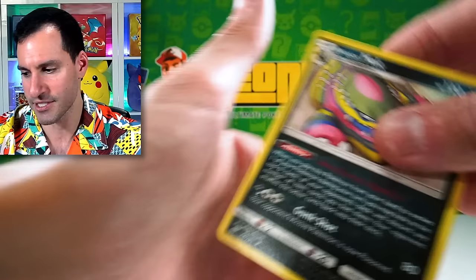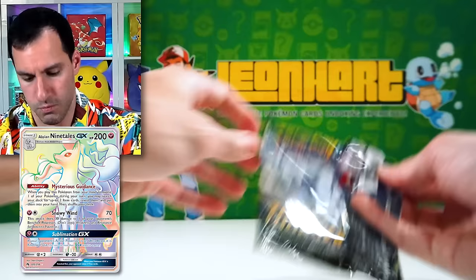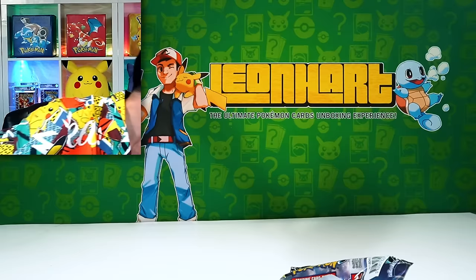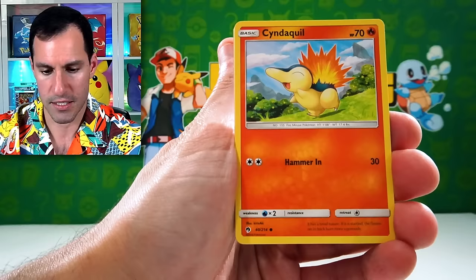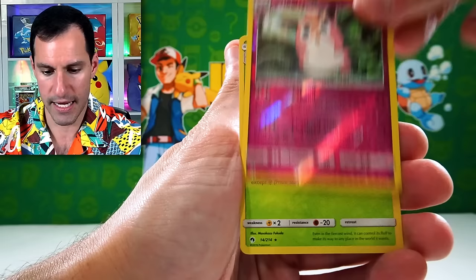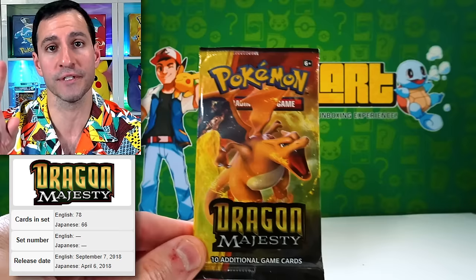The search continues. Lost Thunder — it's a very fun set. There's a nice Lugia hyper rare. Psychic energy for guess the energy. From the pack: Onix, Ralts, Cyndaquil, Pineco, Combee, Wigglytuff, and a Jumpluff holographic. Then we have another subset — Dragon Majesty. The one golden card basically is the golden Ultra Necrozma.